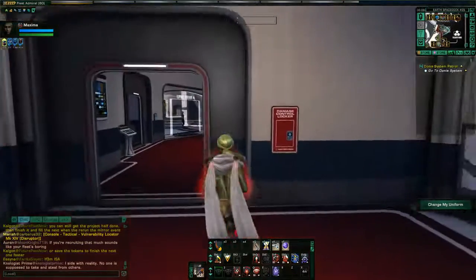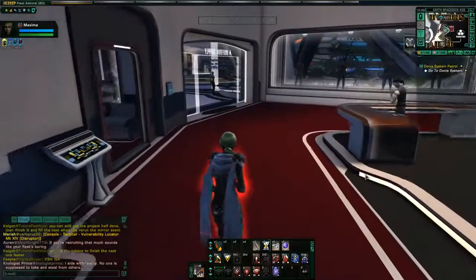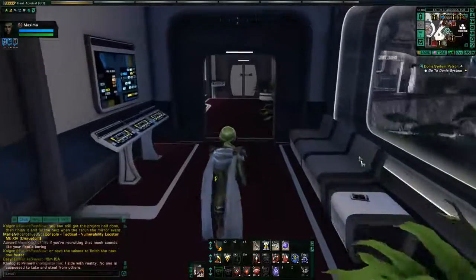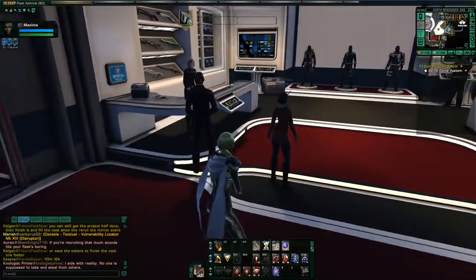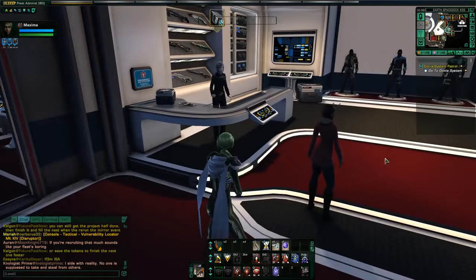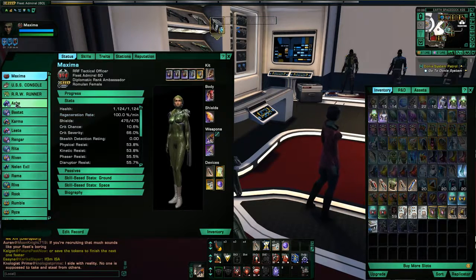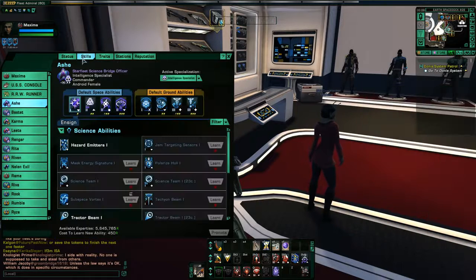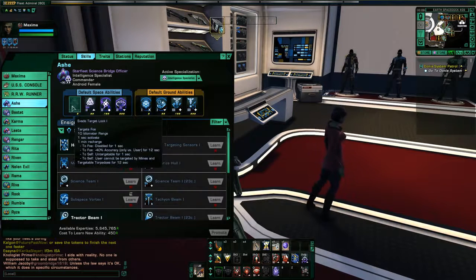Another thing I noticed — and this is very common — it seems it's not very clear and not well explained in the tutorial: once you have your bridge officers that join you, you can change the abilities that they have. As you're going through the tutorial and following missions, bridge officers will come and join you. They come with a set of skills, but people don't realize you can change the skills those characters are using.